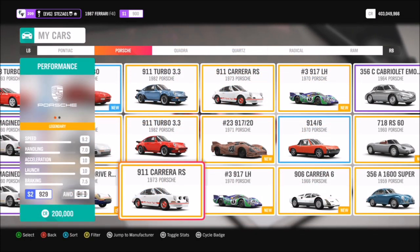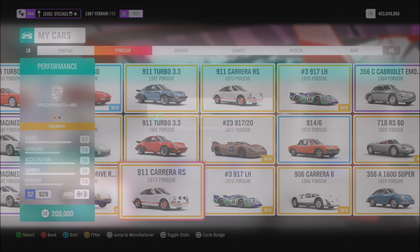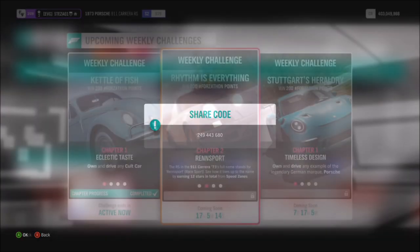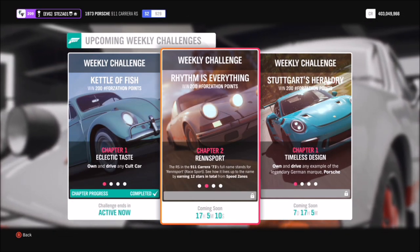This is the car in question — you can pick it up in the auto show for 200,000 credits if you don't already have it, or you can always find one in the auction house. I have also created a tune for you guys to use, which hopefully should help you. The share code is just on the screen there, so that's available for everyone to use should you want to.